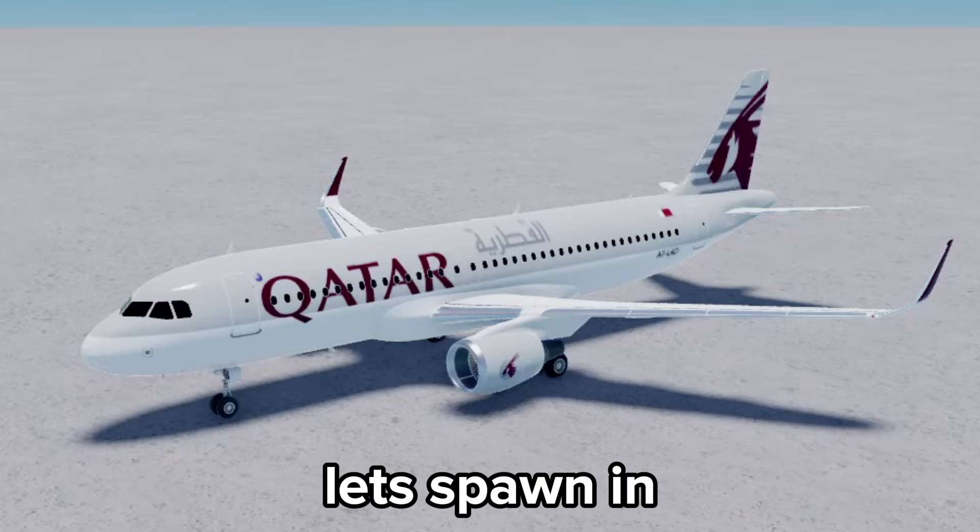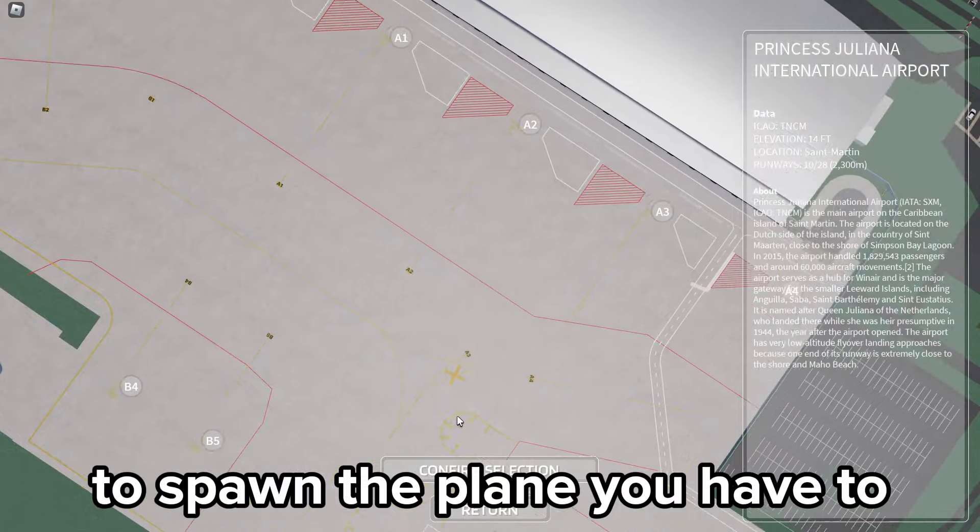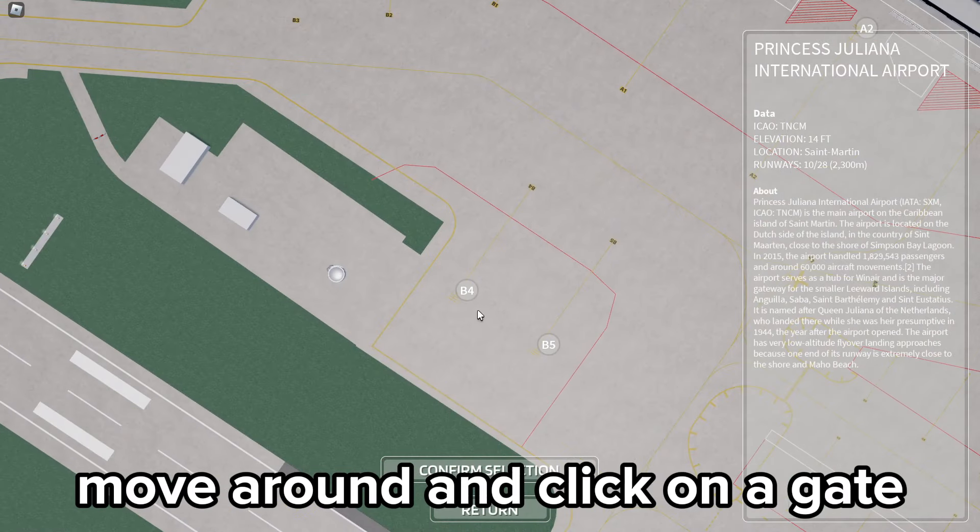Now that we have picked our plane, let's spawn in. We have a choice of two airports: Skiathos and Saint Martin. To spawn a plane you have to move around and then click on a gate. Once you have picked, you confirm the choice and you spawn in.